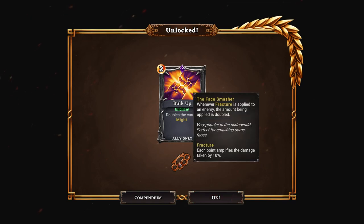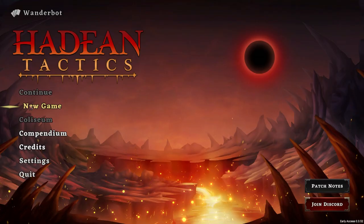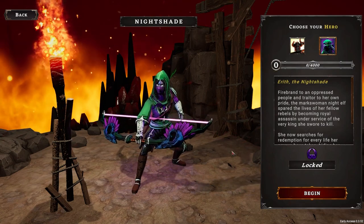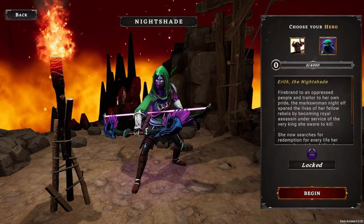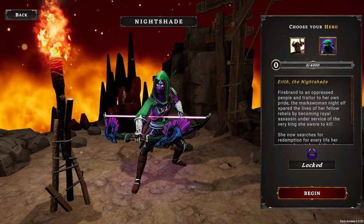Bulk up - doubles current might. That's nice. Face smash - whenever fractures apply to an enemy, the amount being applied is doubled. That's pretty good. But honestly that run was pretty good. And you know what I'm looking forward to? A new character to play with - hopefully we get a couple more characters to play with, other than these two, later on in development. But honestly, I'm just excited for the extra variety. And that was a really fun run. I want to do more of a summoning run in the future, but I just haven't had the opportunity to go all in.